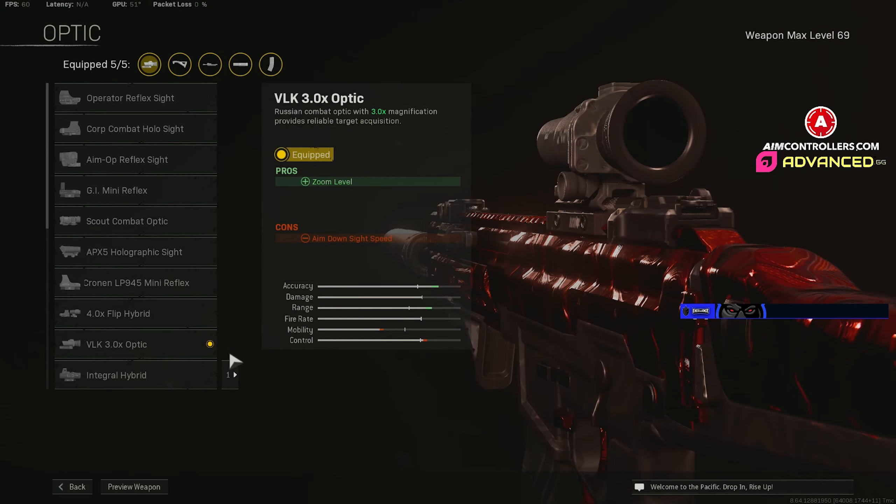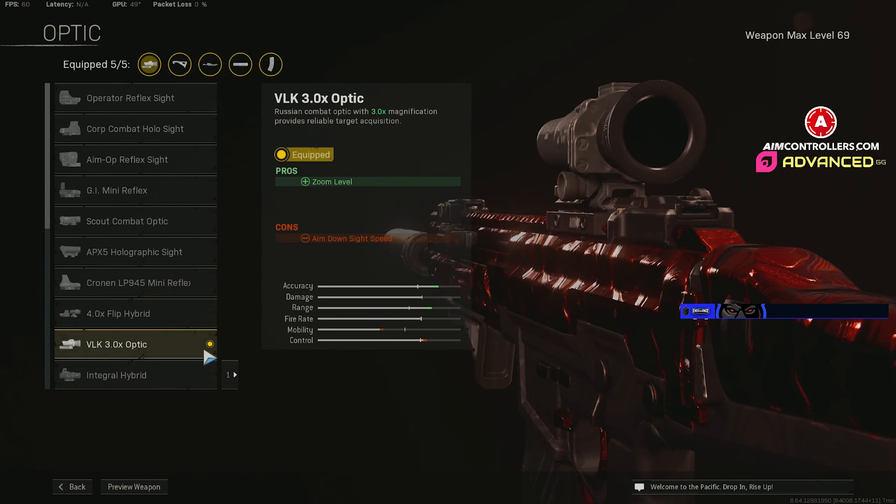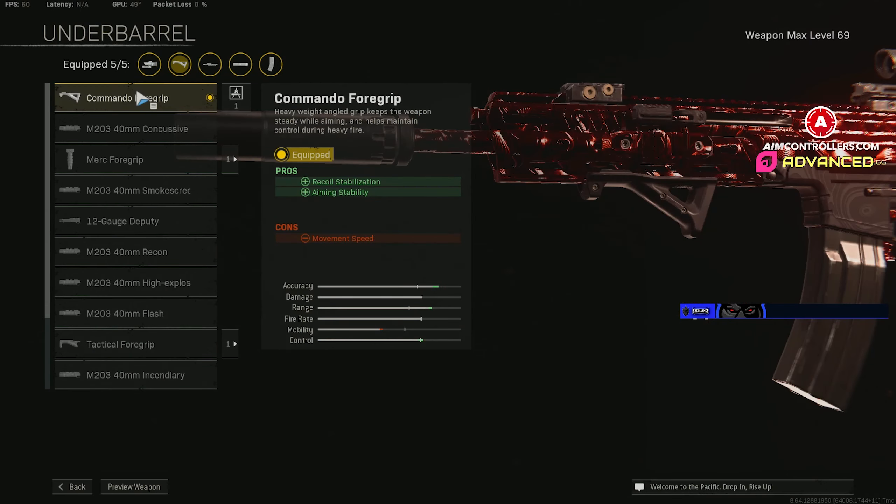I'll give you two options for the optic — it's personal preference. You can either rock the VLK like I was in this video, or you can also run the Corp Combat Holosite with the blue dot. I like both, I just used the VLK since more people have that one. For the underbarrel, the Commando Foregrip — no surprise there — gives extra recoil stabilization and aiming stability.